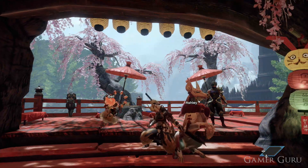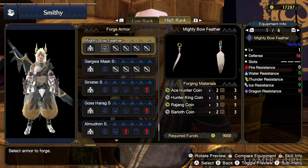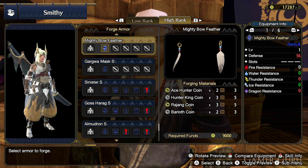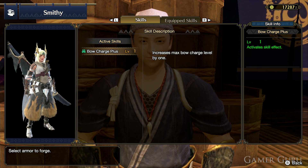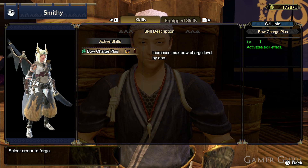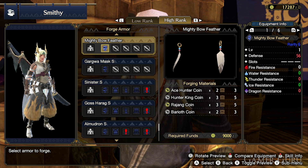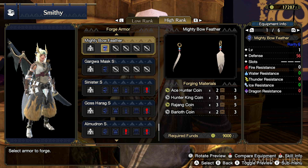In this video we're going to be checking out how we can obtain the Mighty Bow Feather in Monster Hunter Rise. This armor piece is the only known way to obtain the Bow Charge Plus skill, which increases the max bow charge level by one. If you're planning on doing any bow build whatsoever, this is almost essential.